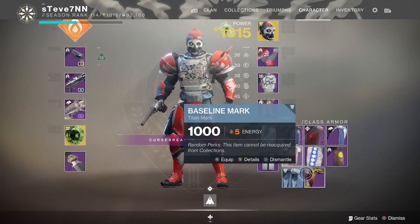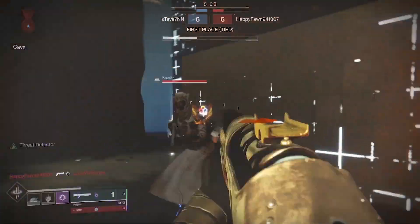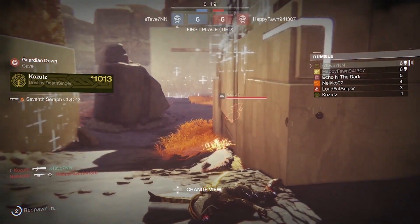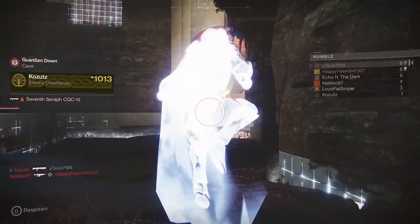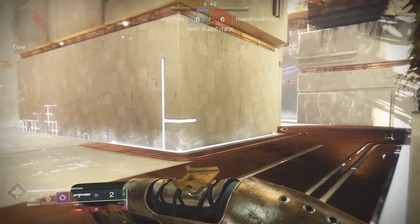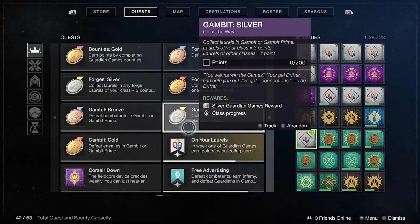This point system goes back to what I mentioned earlier about creating laurels. Laurels are created when a guardian is wearing the unique class item available during Guardian Games. These laurels are generated by using your class abilities such as grenades, melees, and also supers. Upon final blows you'll generate these new items and they can be collected by yourself and other people playing with you in activities like gambit and crucible. When a guardian of the same class as yourself creates a laurel, that will reward you with three points of progress towards whichever medal you're working on. If another guardian of a different class creates a laurel it'll only give you one point of progress.